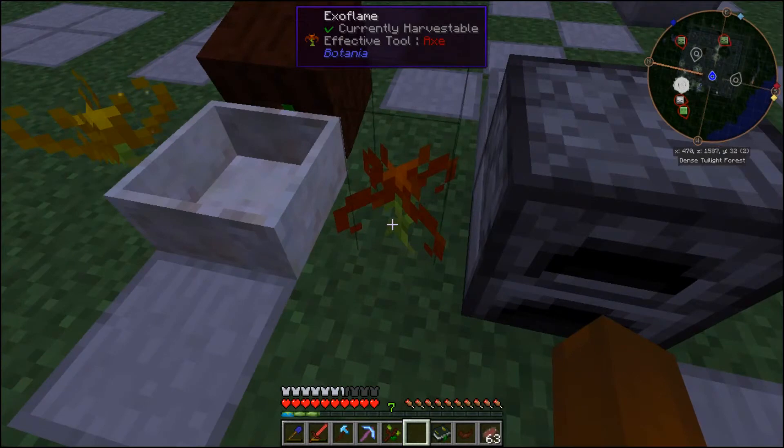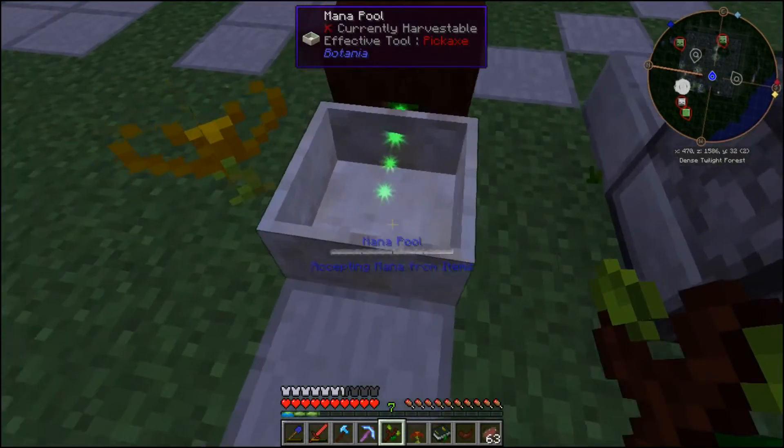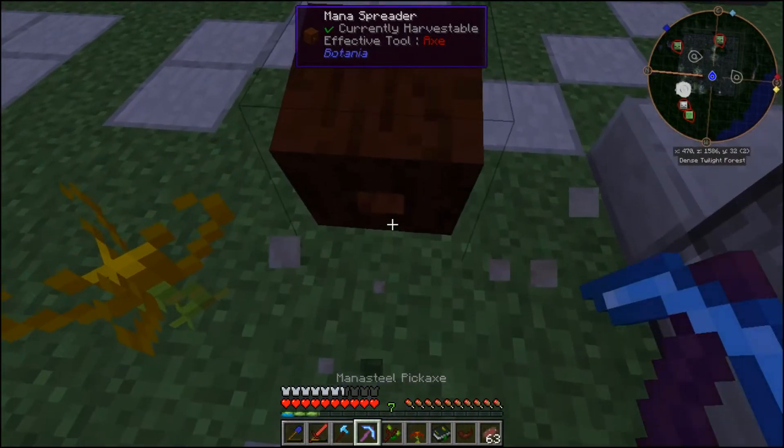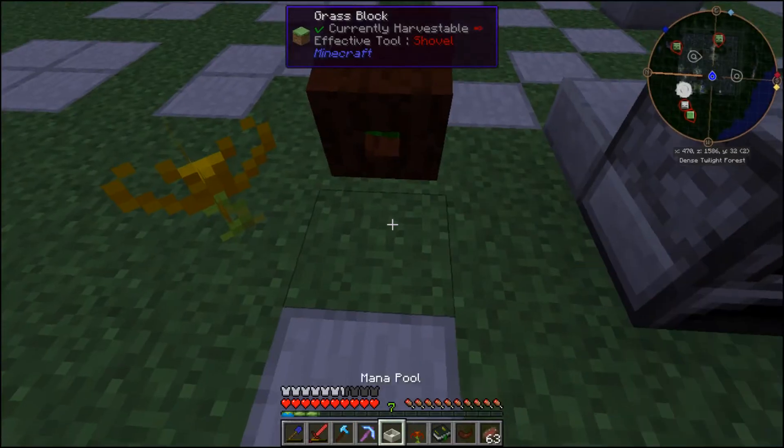It's actually less efficient than just using it directly. Of course, the big advantage is being able to use the alternate mana sources, such as the Nightshades and Daybloom, for mana generation to power the furnace.